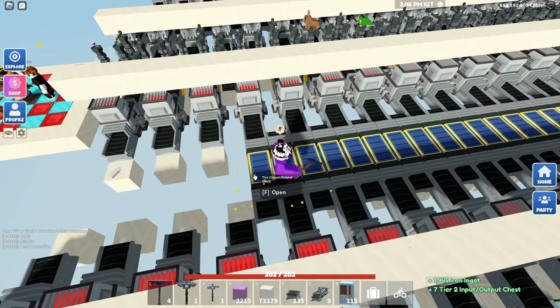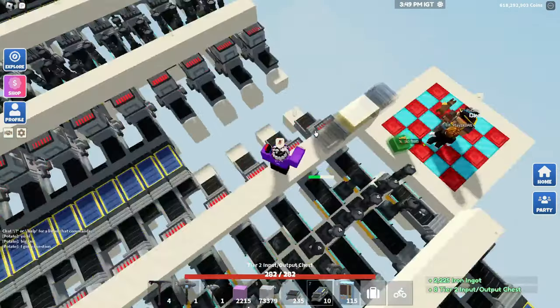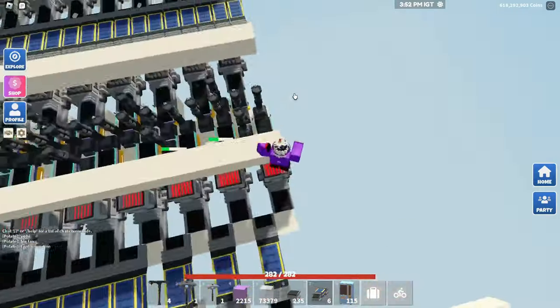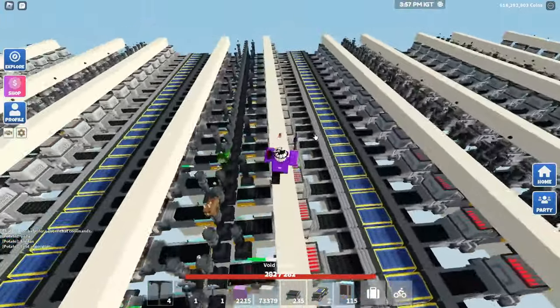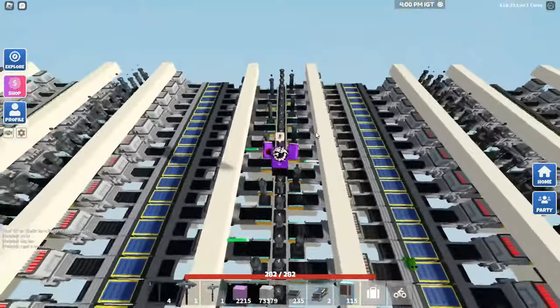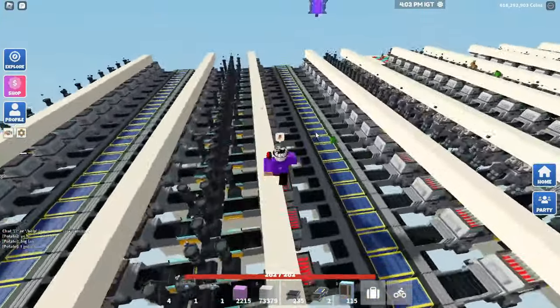You can make a row of blocks just above the smelters so you can place them back much faster without falling and having to run back. If you want more details on this, go ahead and join the Discord server in the description — Cookie's Discord server — or join my Discord server where we have a great community and an islands trading section.